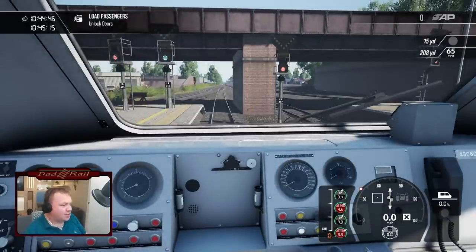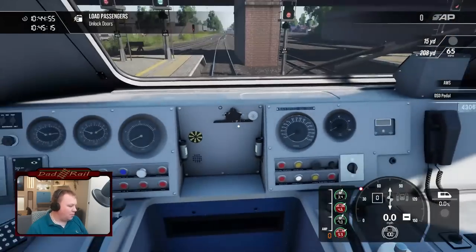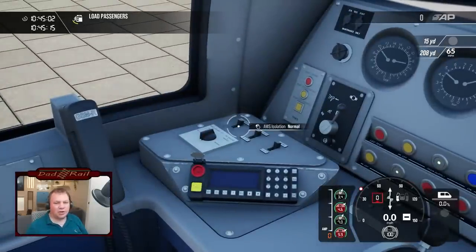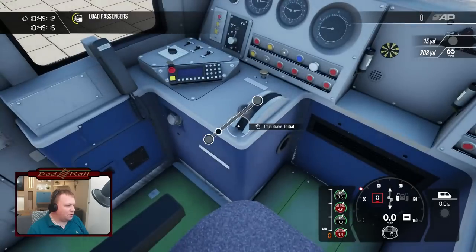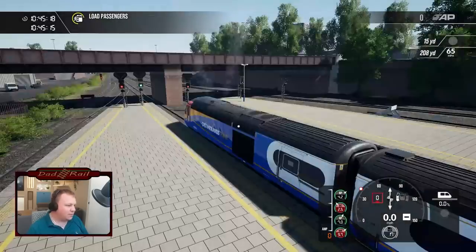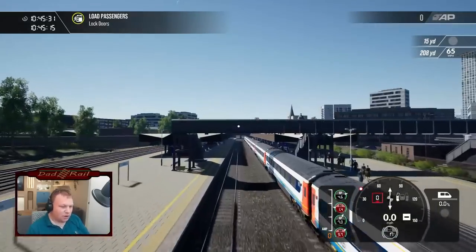Key on, into forward, and we are opening the doors on the left-hand side. We've got our AWS isolation switch right next to the headlights — headlamps and markers. We're going to charge our brake pipe up to initial because we don't want the train running away while we're loading passengers. We can see the brake pipe coming up. Hopping back outside, our lights are on, which gives us a few moments to have a look around at Leicester station here, which does look very nicely modelled.